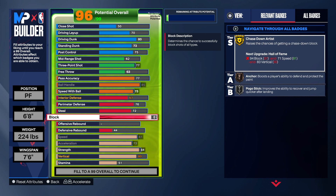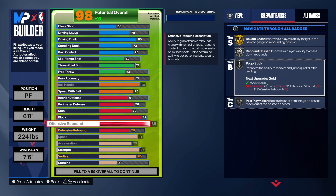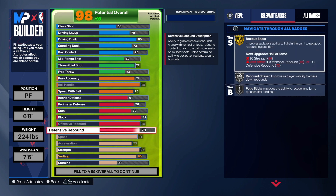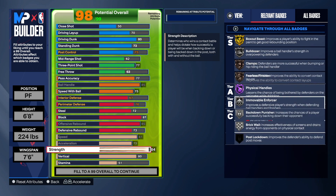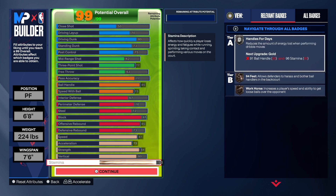For the rebound we're going to take offensive rebound to an 85, which gives us gold box out beast — we do have the strength on this build. We also get silver rebound chaser, pogo, and post playmaker. For defensive rebound we bump it up three points to a 73. For the athleticism: speed is 81, acceleration 73, strength 84, vertical 80, and the rest goes into stamina.